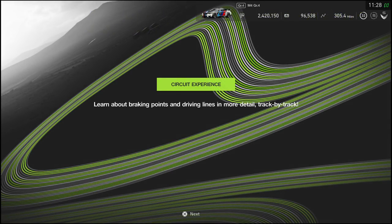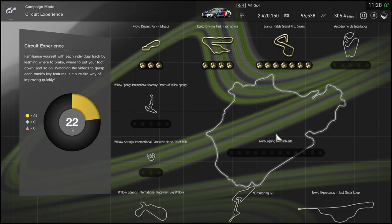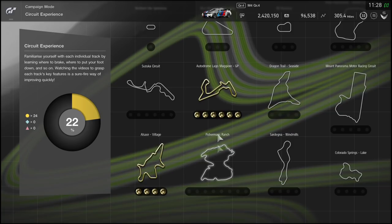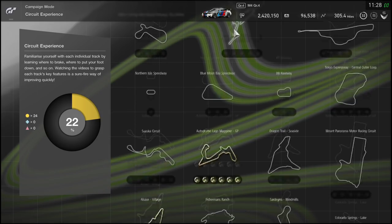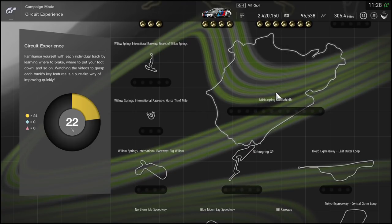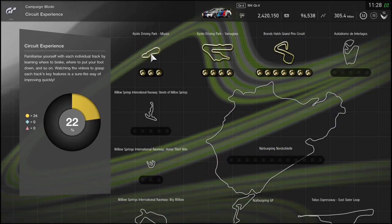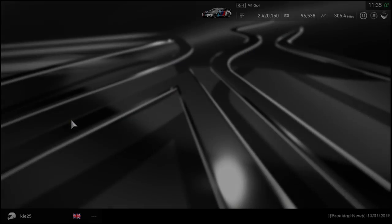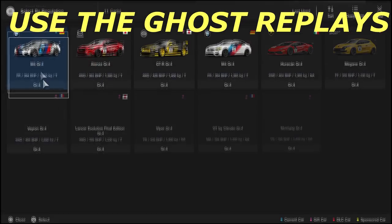Next tip: learn the track. It's so important. There are tools in campaign mode — even I've used them on tracks I didn't know, like the Village track. I went through each sector and made sure I got myself fairly close to the top 10 times on there, then lapped it constantly to get more familiar. It's really important to learn tracks you're not aware of, and everyone can gain an advantage from this.